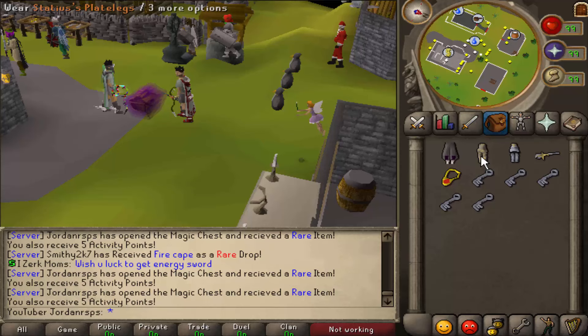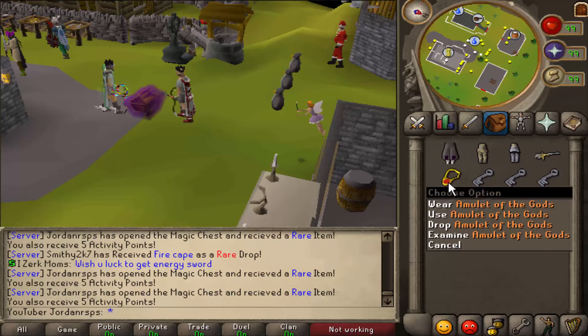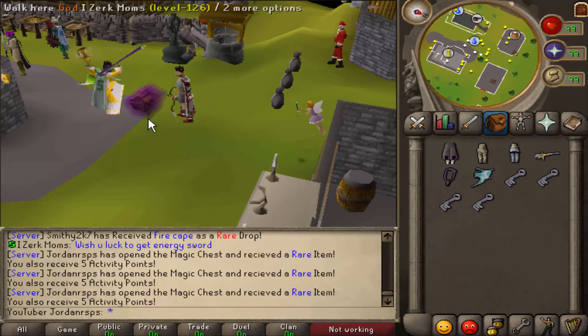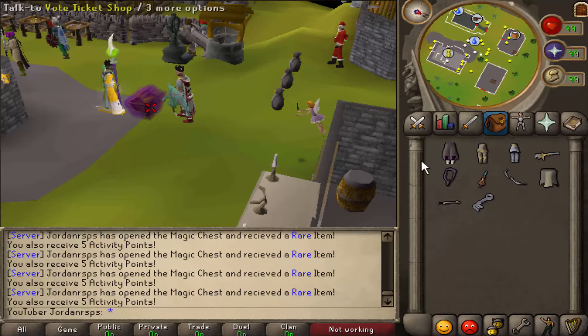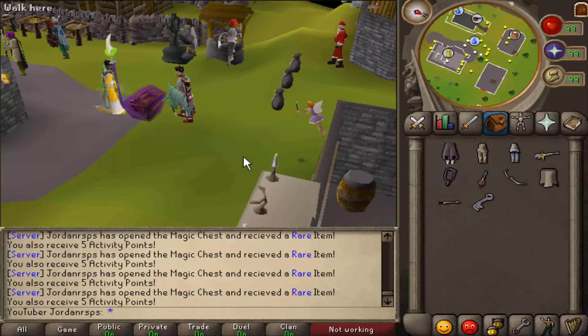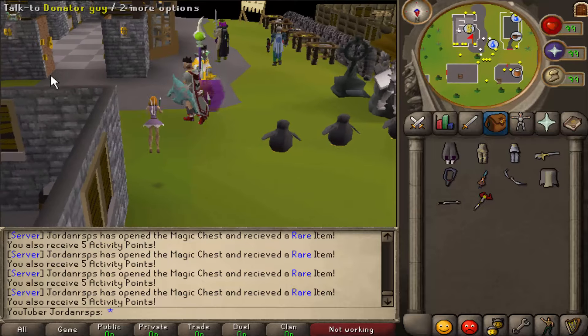Bat, Statues platelegs, Staff of light, Armadyl godsword, Elijah — that's cool — crystal bow, Bandos tassets, Crossbow and Zamorak staff. Nice, not bad at all.